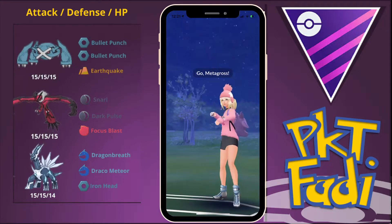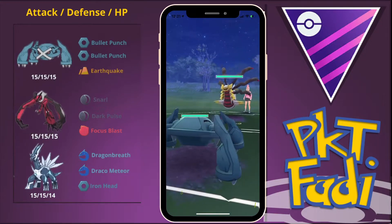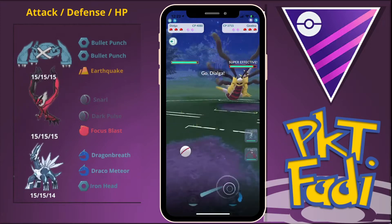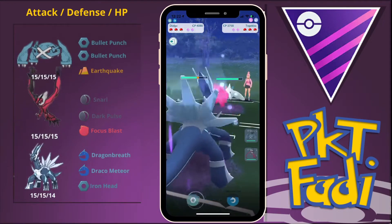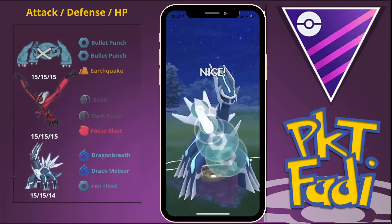Here we are going to be using a Metagross lead and we get a very unfortunate counter lead of a Giratina Origin. So we're going to quickly swap out into our Dialga safe swap, and my opponent is going to swap out as well into the Togekiss. This isn't the worst lead possible because we can still threaten the Togekiss with Iron Heads and make my opponent use up their shields.